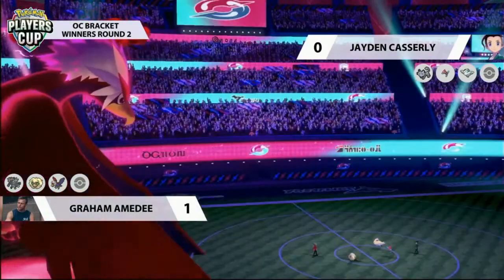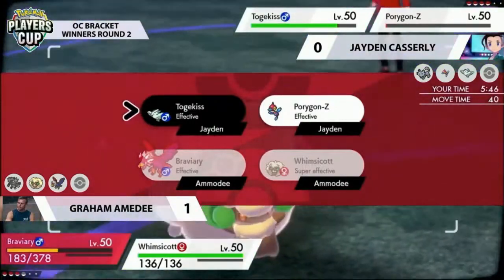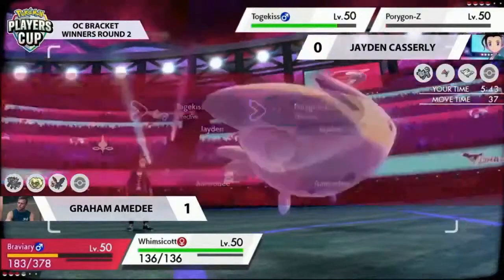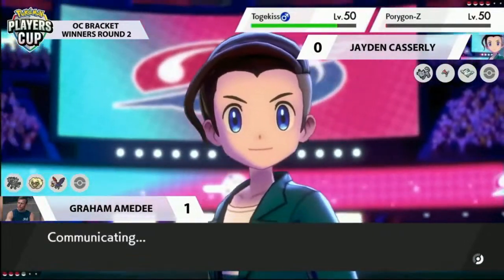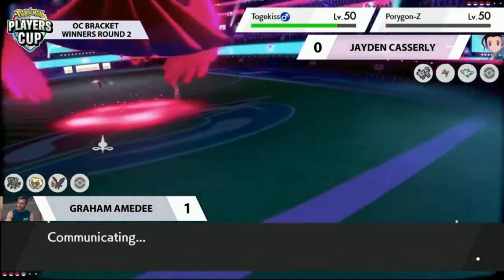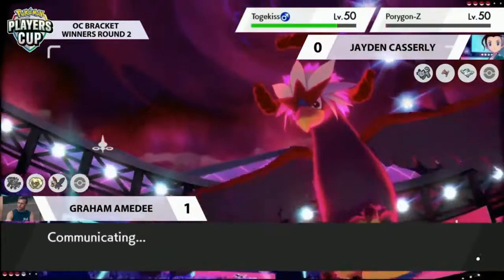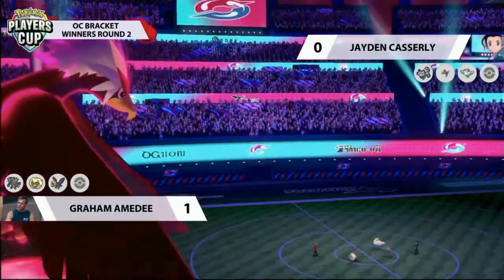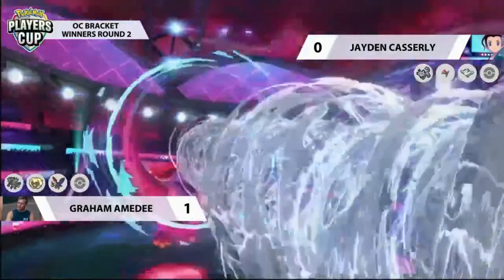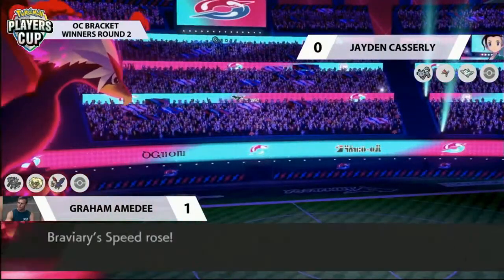There's still another turn of Tailwind too. With a double-boosted Attack from the Defiant ability — though Max Airstream cancels out the speed change, so it's relying on Tailwind — this Braviary in its last Dynamax turn is going to throw down so much damage. There's no way to use Max Guard this turn, so Porygon-Z could be picked up by the Dazzling Gleam, and Togekiss is going to take a lot of damage even through Protect. The Max Airstream does do a good chunk — Porygon-Z will go down to Dazzling Gleam or its own Life Orb recoil, so it wasn't going to be around long anyway.